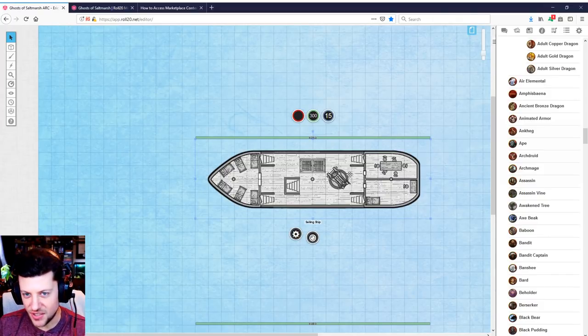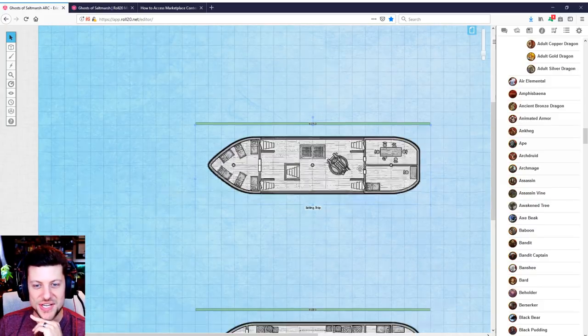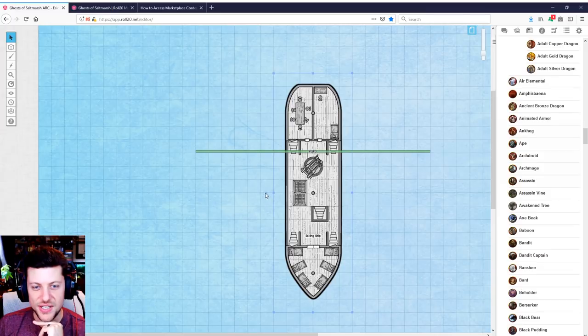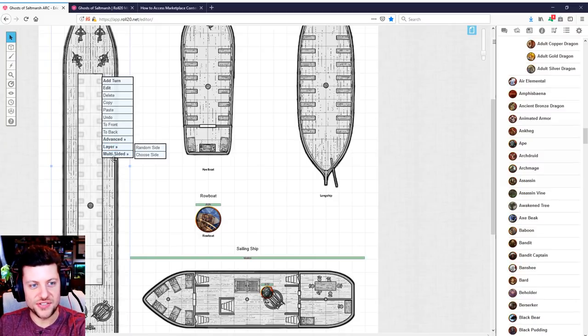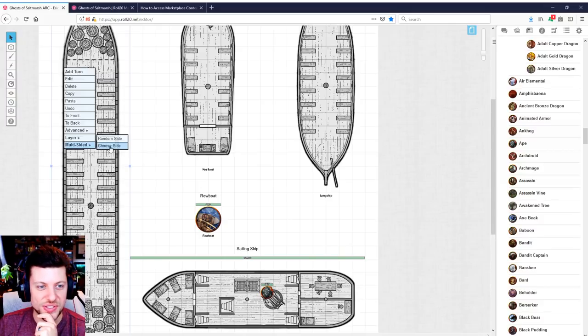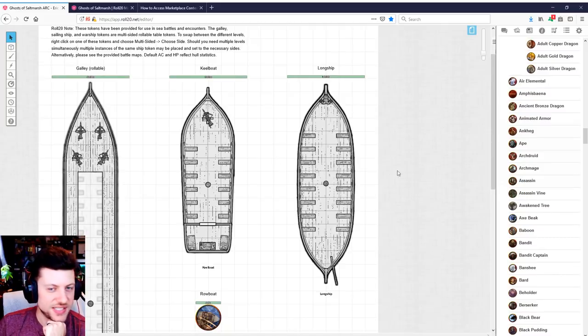The big bummer is these tokens are like the maps — they're not colored. It's a big shame they're black and white, because especially against a color backdrop and all the colorful tokens you'll have, it really stands out. But it's a really cool solution. You can turn them and do some really cool stuff. This one does a good job — the lower end is grayed out instead of having floating sides, and it only has two levels: top and bottom. It's a really cool idea that works really well as a solution for how to work with ship battle maps.